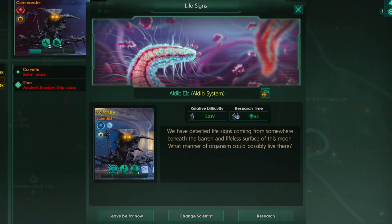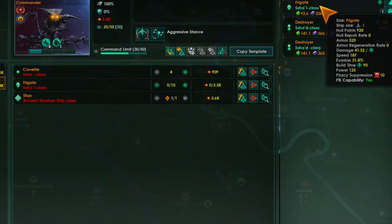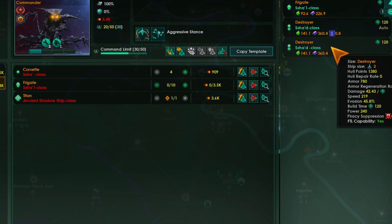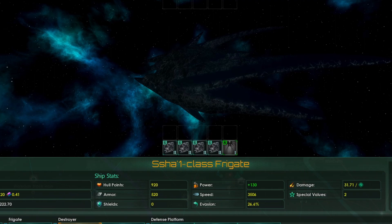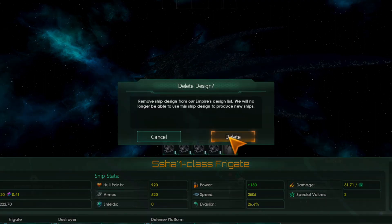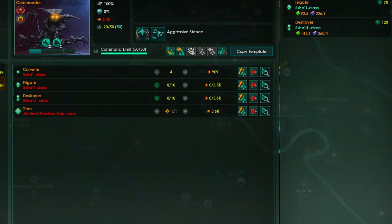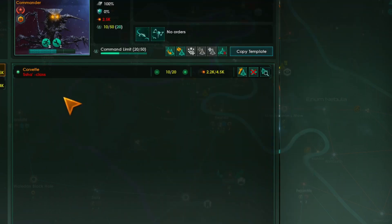An anomaly has been discovered — go ahead and research that. A study has been completed. Swore I deleted you — away.